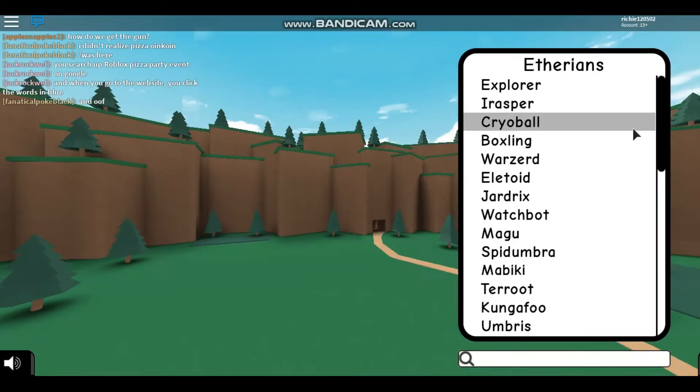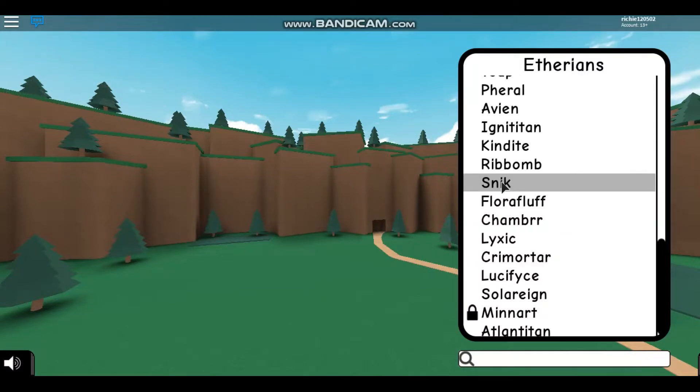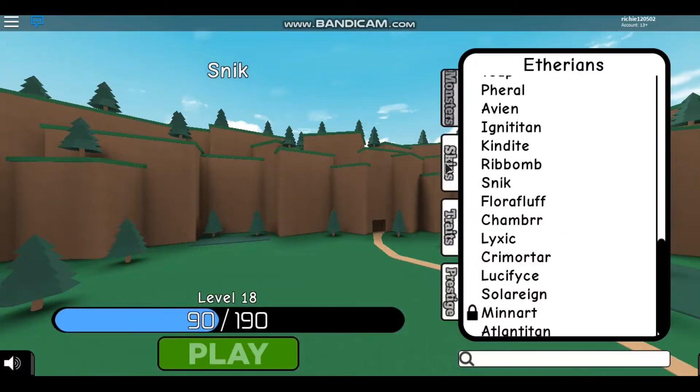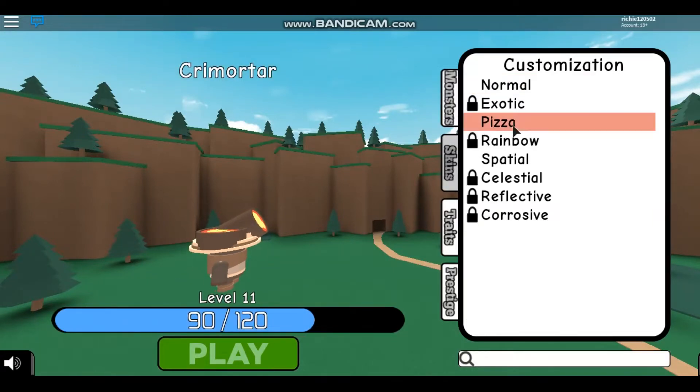Hey guys, welcome back to the video. In this video I'm going to show you guys how you get the skink — I think that's how you say it, I don't really know — but this pizza skin and the crime order pizza skin. If you see this, it'll say like 'is rarely found with a pizza launcher' and 'commonly found with a pizza launcher.'